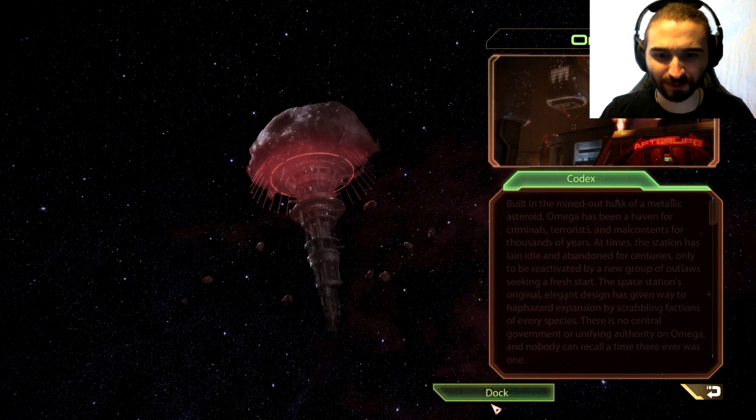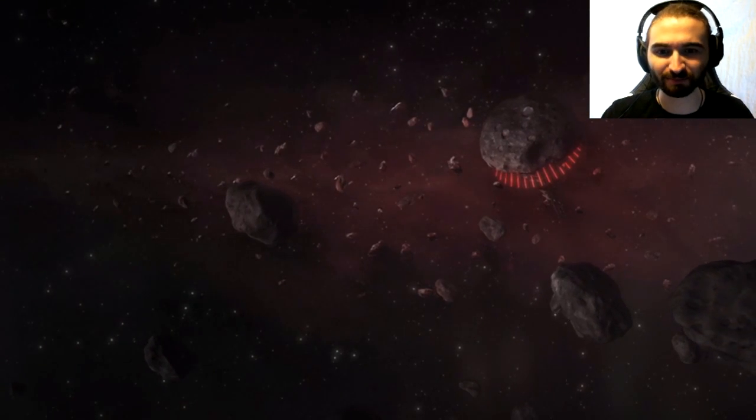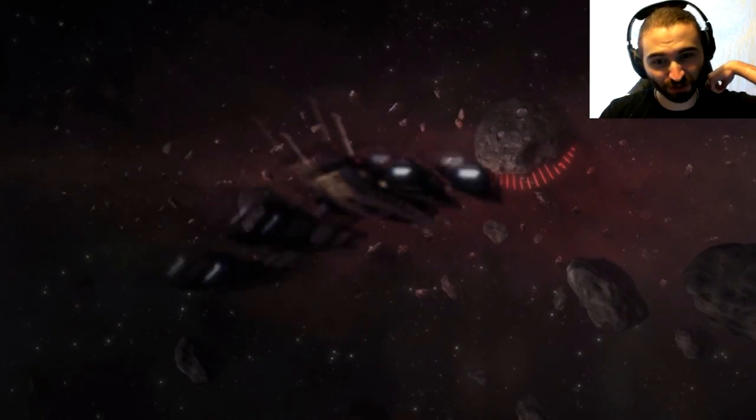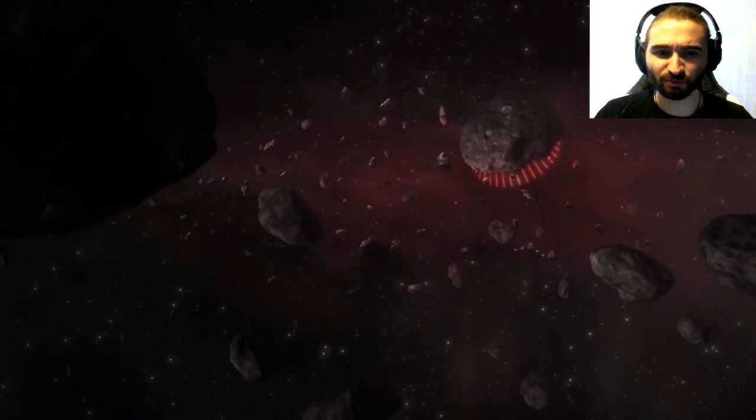Let's actually go to a mission, shall we? Docket Omega, which is a space station controlled by criminals basically. It's like a big dumb space jellyfish. I wonder who built this shit — somebody who was like, I have a whole bunch of illegal shit to sell and nowhere to keep it, I should build a big space station in an asteroid belt.